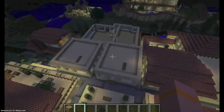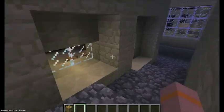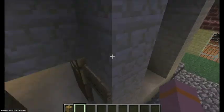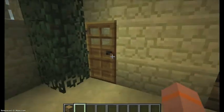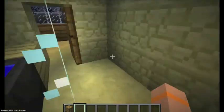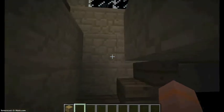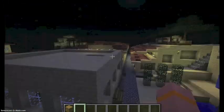Another mansion way in the back over there. There's a little alleyway — wow, it's just like a real city. Another house here with a bathroom and shower. Let's check upstairs real quick.